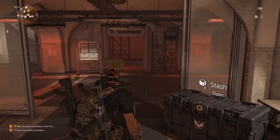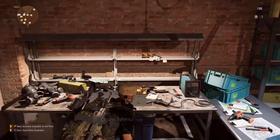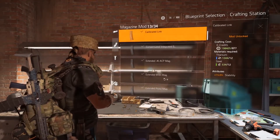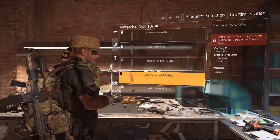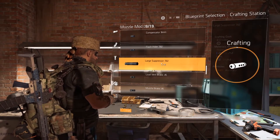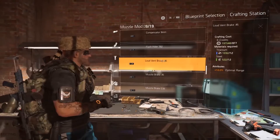The next tip is attachments. I didn't know how to get them — a lot of them come as blueprints. Just go over to the crafting station, go to Mods, and scroll through. When you get a boost you get a lot of these blueprints. You can craft whatever you want, like a large suppressor, and then use it on any weapons you want. It doesn't have to be specific to one weapon — you can use the same attachment across all your weapons.